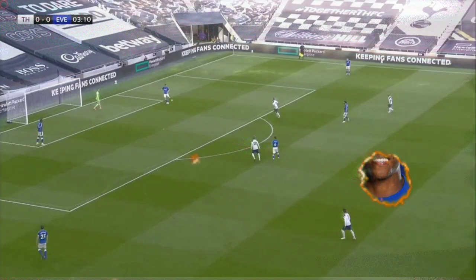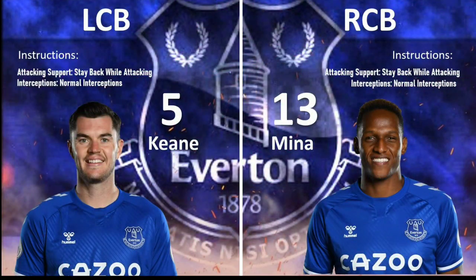Let's move on to your centre backs. There's nothing much interesting here, with attacking support being stay back while attacking and interceptions being normal for both. Keen being the left centre back and Meena being the right centre back. You can replace Keen with Umtiti.